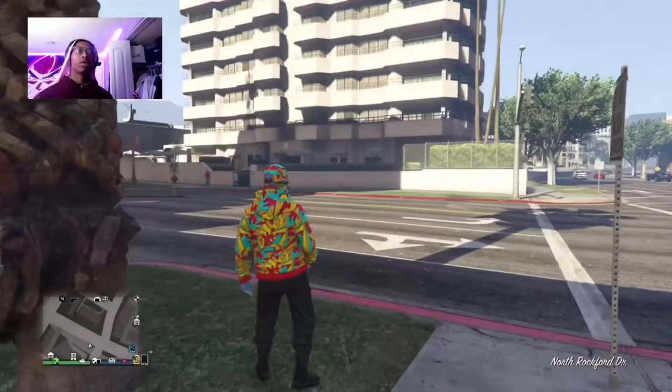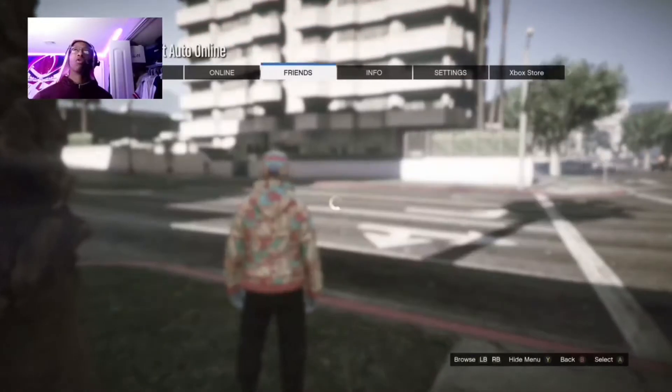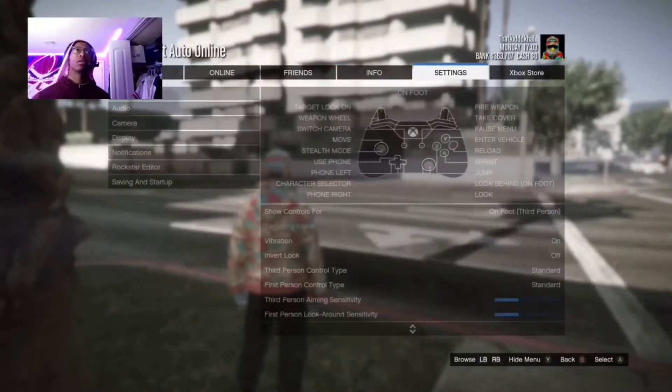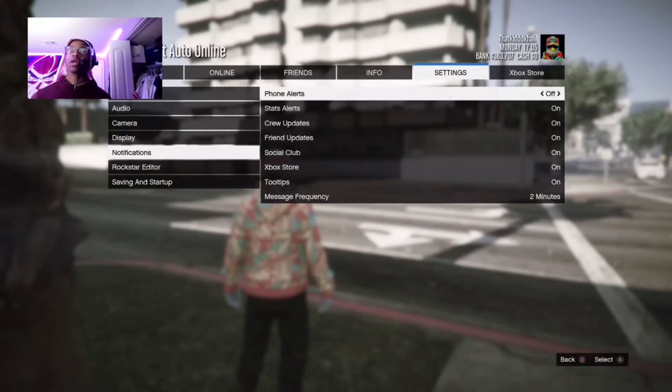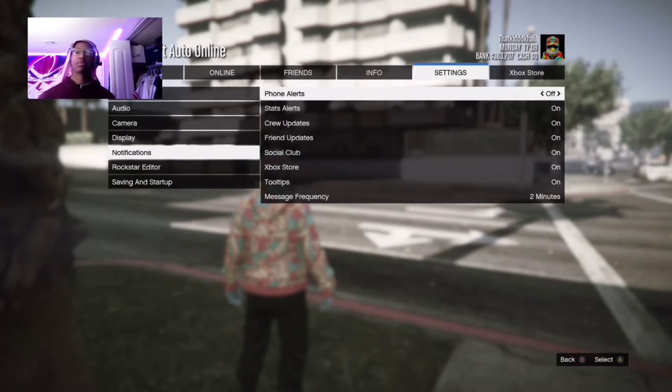First, click Start. Go over to Settings. Go down to Notifications, and it says Phone Alerts. You just turn it off. Boom. Now you get no phone calls. You're welcome.